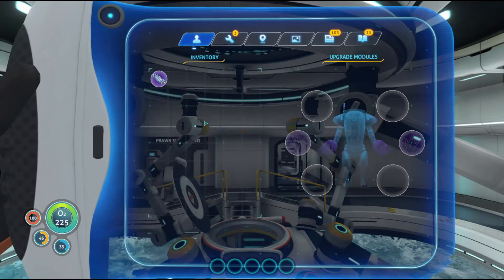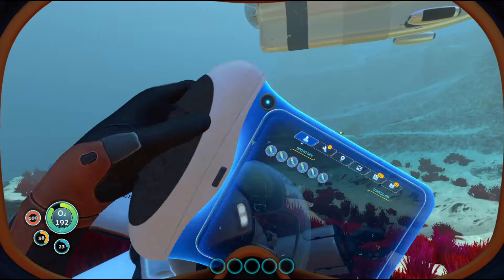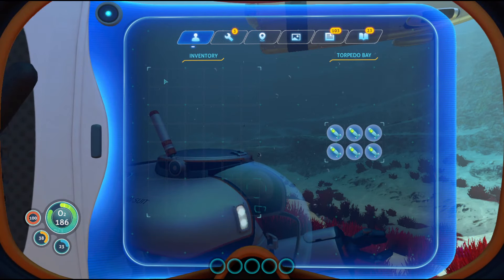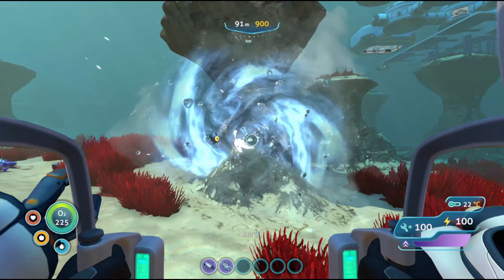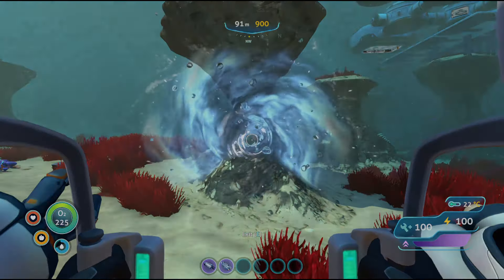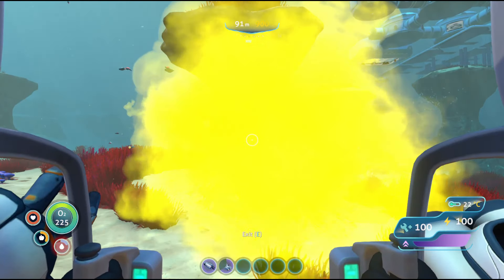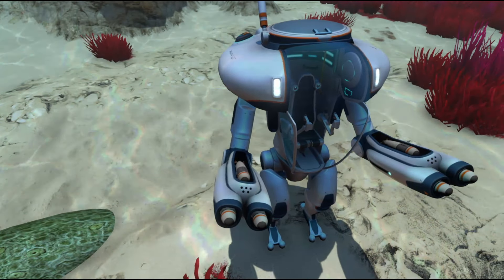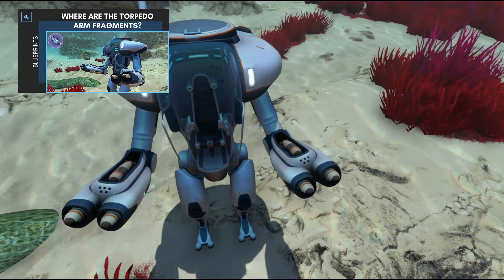The torpedo arm allows your Prawn Suit to fire torpedoes. Each arm can be loaded with 6 torpedoes and can fire 2 torpedoes in rapid succession. There are two types you can make in the vehicle upgrade console's fabricator: vortex torpedoes, which immobilize creatures to help you make a getaway, and gas torpedoes, which create clouds of gas to poison creatures. Unlike the Seamoth torpedo system, you will not lose torpedoes if you remove a torpedo arm while it's still loaded. Watch this video if you're looking for torpedo arm fragments.